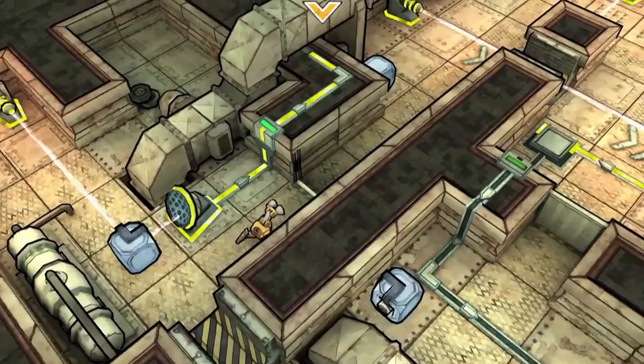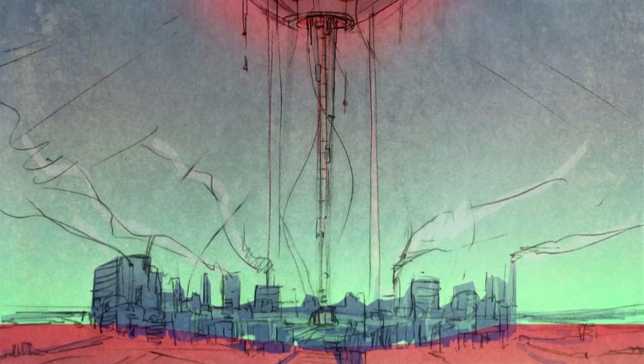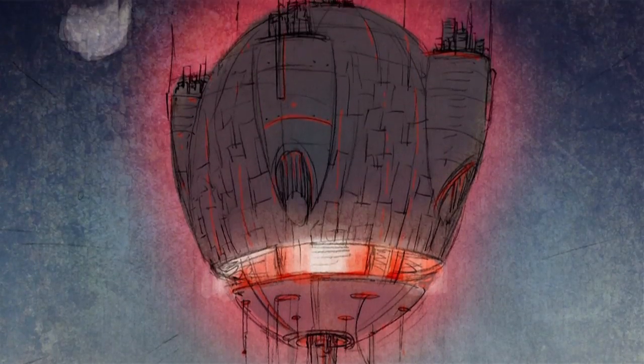Your journey will lead you through the factory, the sewers, and even the trashy surface of Mars, before you will enter the lion's lair — the heart of the mothership.